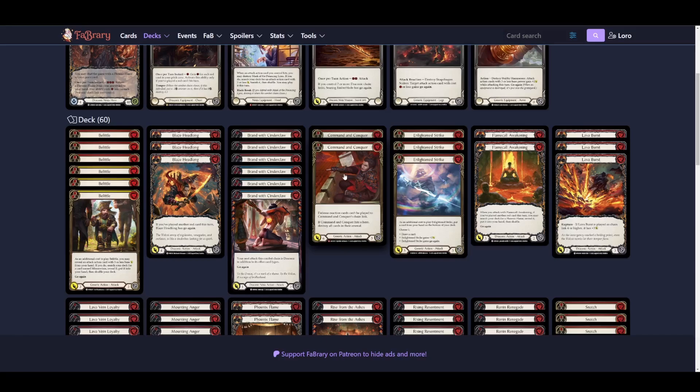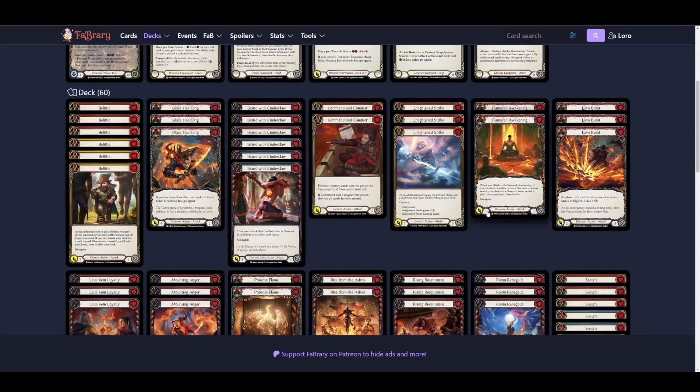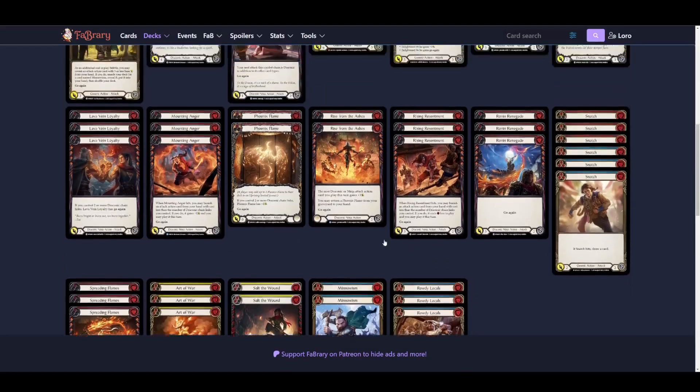In-line and Strike is great against assassins, guardians, and ice generally, because you can just put seven damage against the opponent. That is usually the way In-line and Strike is played. But you can also drive a card and snap back on it. Flame Call Awakenings and Phoenix Flames are poor against fatigue.